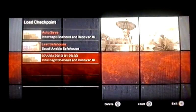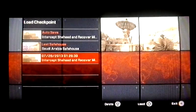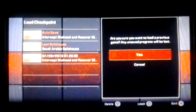Hello and welcome to Alpha Protocol. How to map glitch — it's pretty much on the level that says intercept Shaheed and recover missile data or something like that. Let me load this.